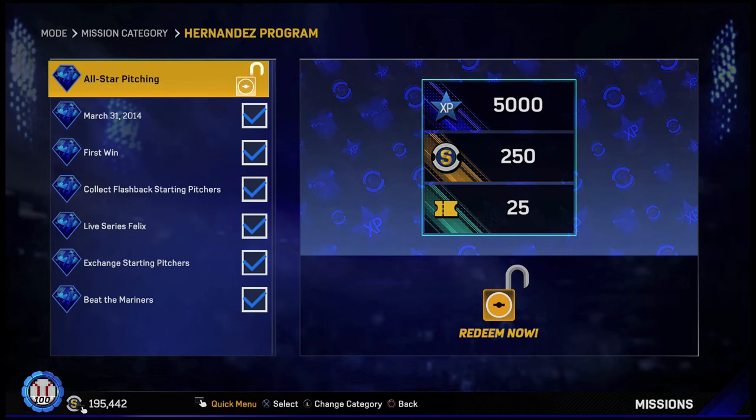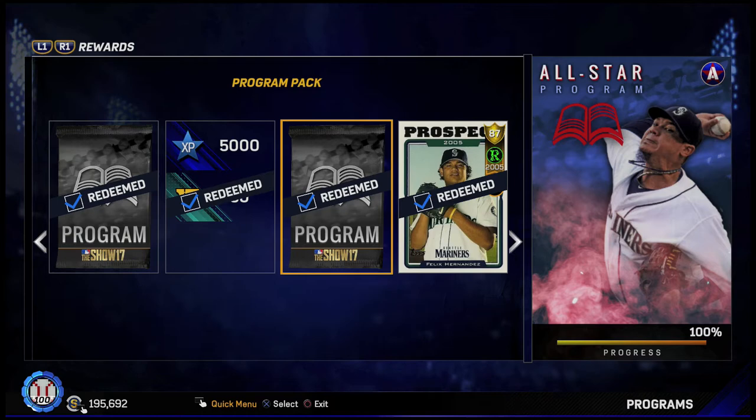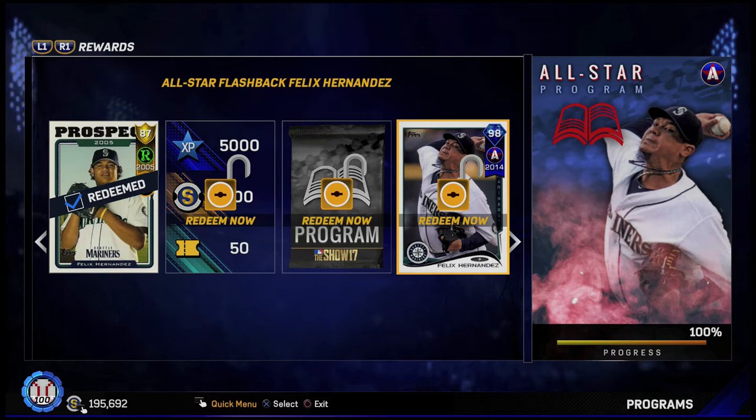The rewards for this program: we get ourselves a program pack, some XP and tickets, another program pack, and this 87 overall rookie flashback Felix Hernandez — we're going to show off the stats. Then we got some more XP, stubs, and tickets, two more program packs which we will open, and an All-Star flashback Felix Hernandez, 98 overall All-Star version from 2014. I'm excited to get this, one of my favorite pitchers.